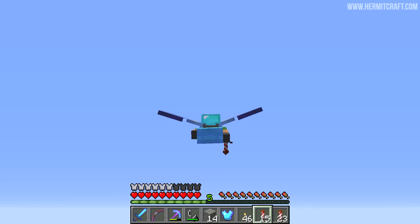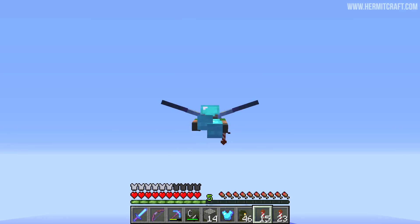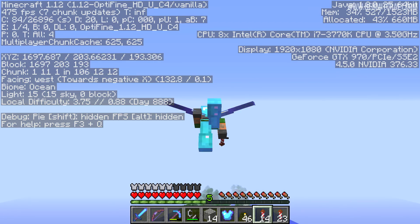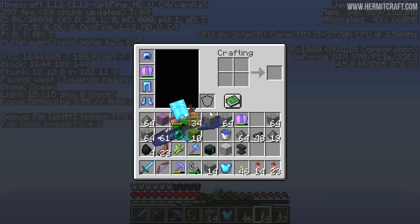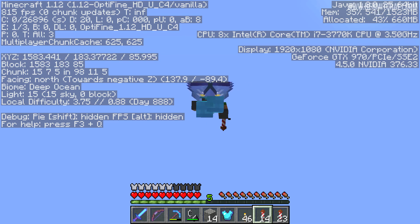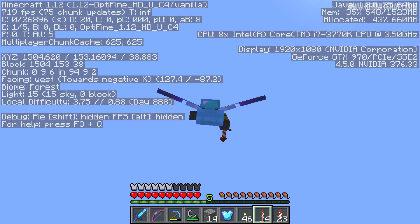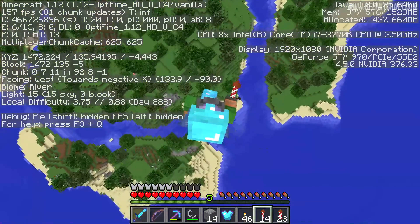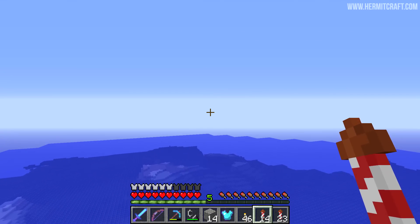I've got something very exciting planned next, but let me show you what happened. I'm flying like this in the sky, getting really high so that I can glide for a long time, and I level myself out facing forward. But as I go and open my inventory and tab out of Minecraft, my character drifted upwards, and when you do that you drop down considerably fast. That's how that boo-boo happened.